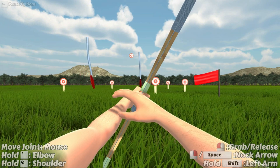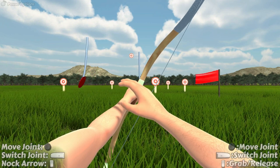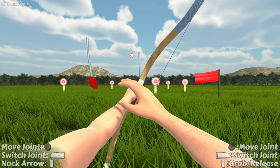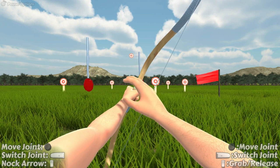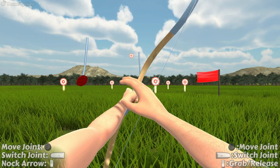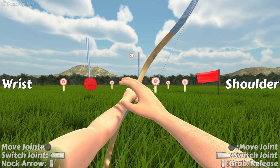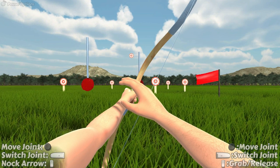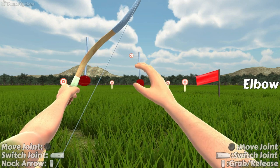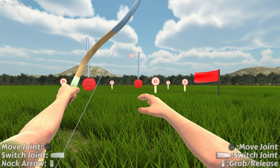Now let's show you the gamepad controls. All I have to do is grab my Xbox 360 controller. If I move the sticks or press a button it will show the Xbox controls at the bottom. The main difference with the gamepad is that I can move both arms at the same time. The left stick moves the joint on the left arm and the right stick moves the joint on the right arm. I can cycle through which joint is being moved by pressing the left and right shoulder or bumper buttons.